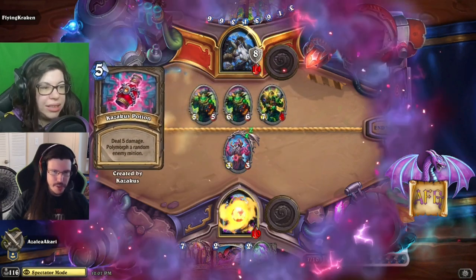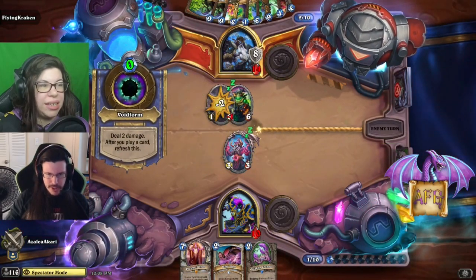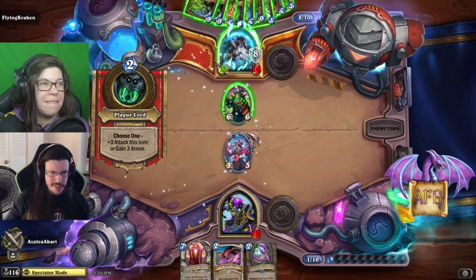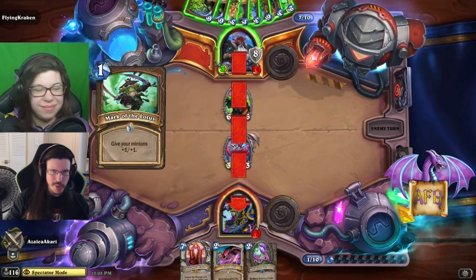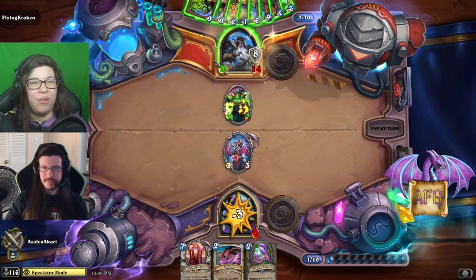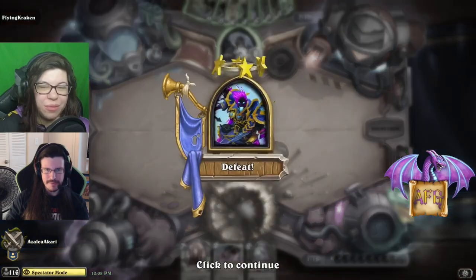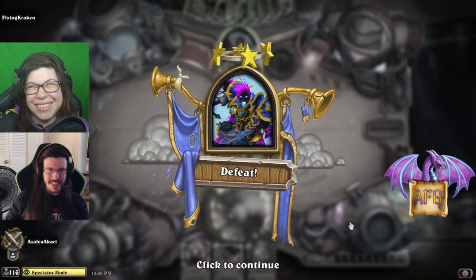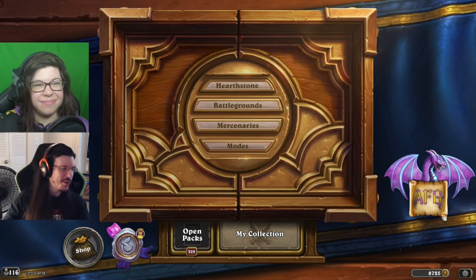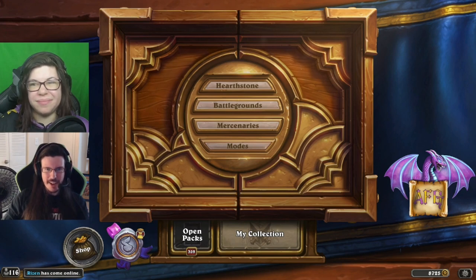It barely gets out of lethal range — oh, Polymorph is random, it might not hit the right one. It didn't hit the better one. So that is lethal now for kraken because of the Mark of the Lotus in hand. If it had hit the other one, azalea potentially had one more turn to try to go off. But Jade Druid comes out on top. I don't know if the game would have gone that way if azalea hadn't unfortunately had those really important key cards buried in the bottom twelve. It probably looked pretty good for Raza Priest until the important cards hid in the bottom twelve. There you have it — Jade Druid knocks out Raza Priest.